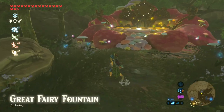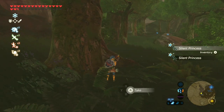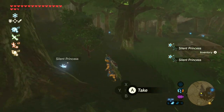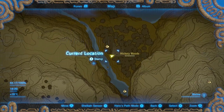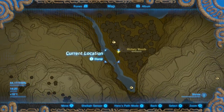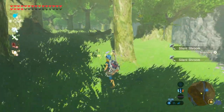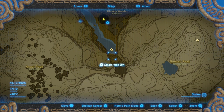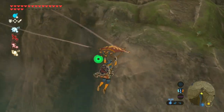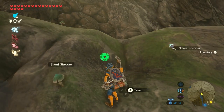To get silent princesses, head to the great fairy fountains and walk around the area to collect quite a few. For silent shrooms, head to Hikalei Wood — the Totosha Shrine will take you closest to that area. Collect silent shrooms in the woods, and also check the cliff just opposite Hikalei Wood at the end where the water is. Climb up there and you'll find loads of silent shrooms on the cliff.